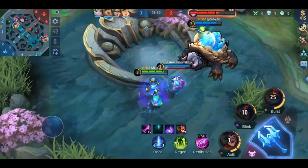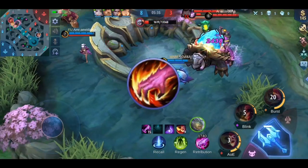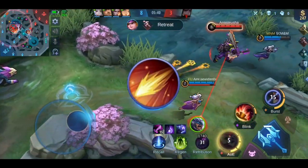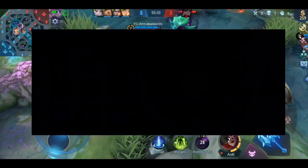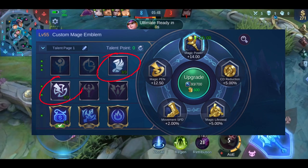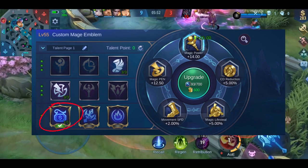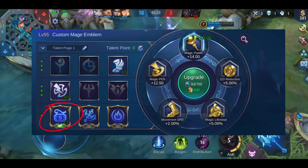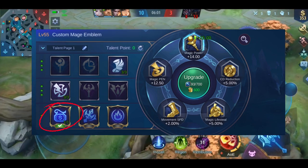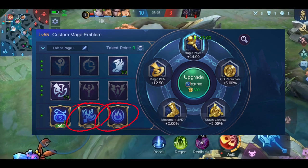Now let's continue with his spells, emblem, and build. If you are playing in the jungle, you know what spell to use. If not, I'd recommend Flameshot — it's satisfying to snipe a fleeing enemy. For the emblem, use the custom mage emblem with Agility and Observation as sub-talents. For the talent, I like Mystery Shop because it gives a 10% item cost reduction, which lets me dominate early and give my team a big advantage. You could also use Magic Worship or Impure Rage for more damage — it's up to you.